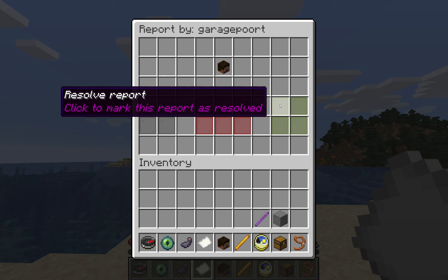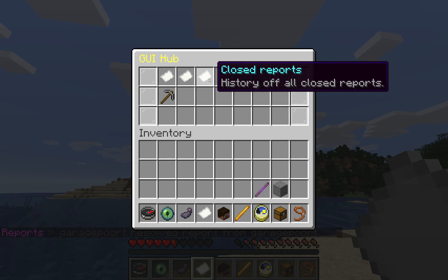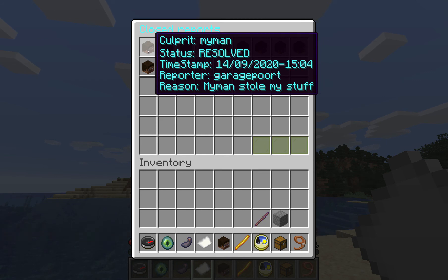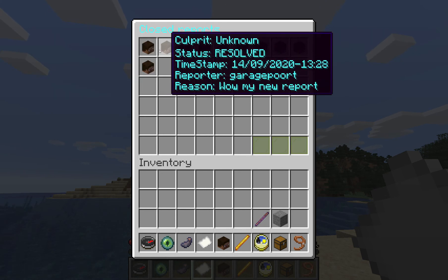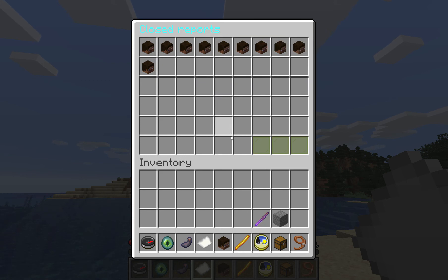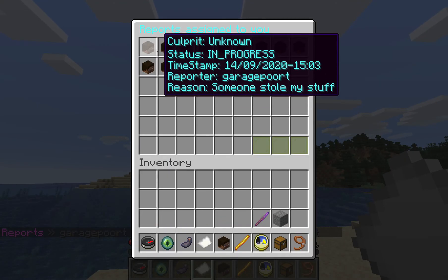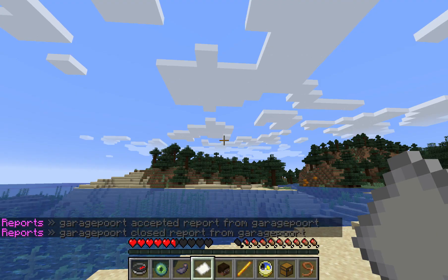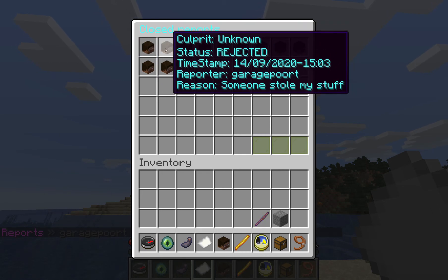I do plan on implementing a reason for resolving or rejecting a report, but that hasn't been done yet. I'll just resolve the report — resolved report from Reizenport. What happens is it gets added to closed reports. Anyone can view the closed reports and it places it into the status of either rejected or resolved. I'll pick up the other one with an unknown culprit, and reject it. Here I can see that one got rejected.